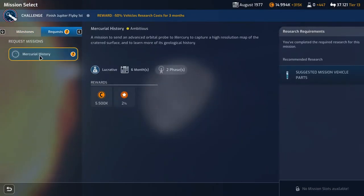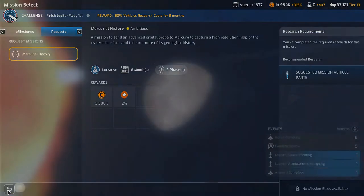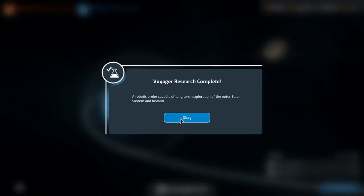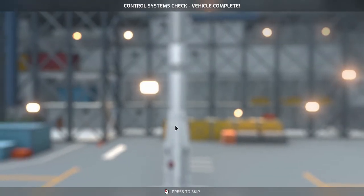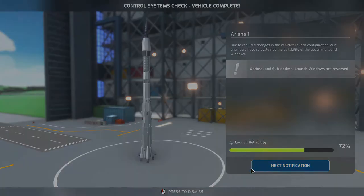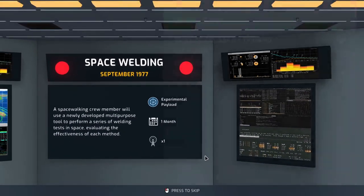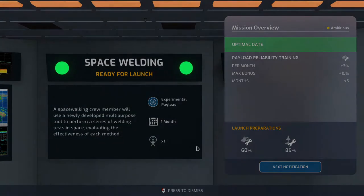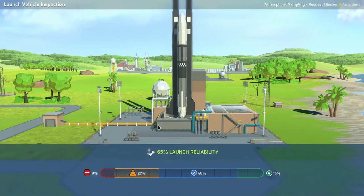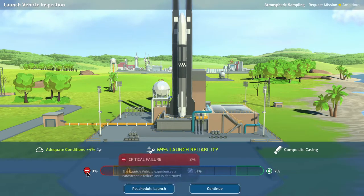We have a new mission — 5.5 million lucrative mission. We have enough money right now but doing a lucrative mission might not be a bad thing. Voyager research complete. Optimal and suboptimal launch windows are reversed. Control systems check — space welding is ready to go. Atmospheric sampling is ready too. Let's launch atmospheric sampling — 65% launch reliability, 70% payload, 8% risk of going boom, 24% of a negative event. Let's go.